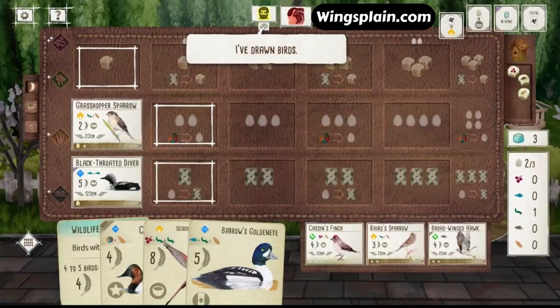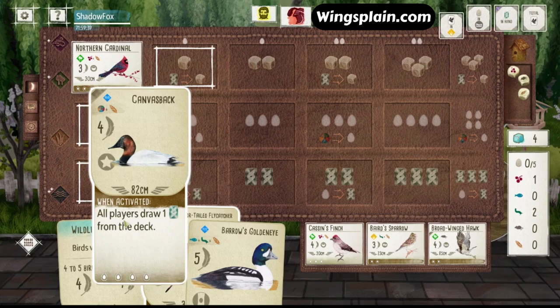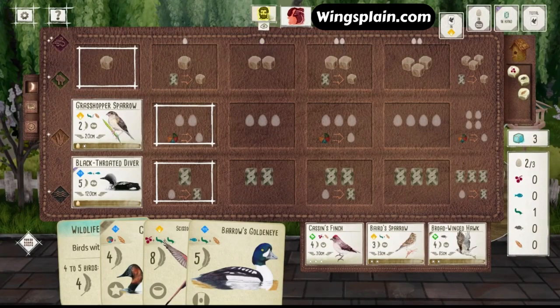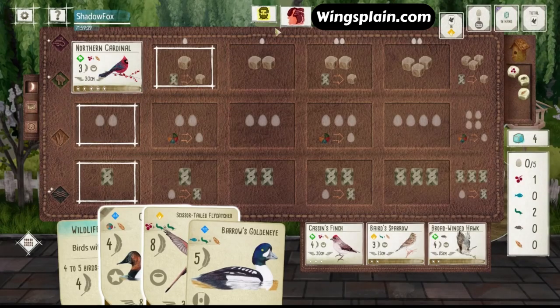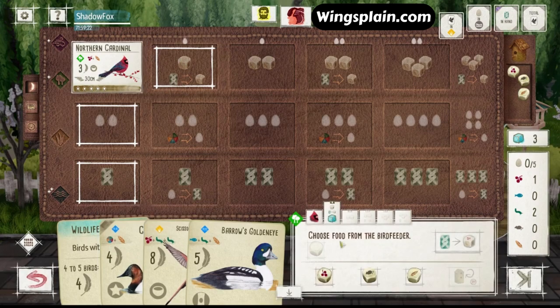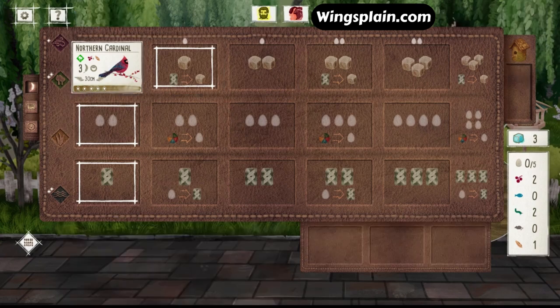He drew cards. Cassin's Finch is good, but I'm not going to draw a single card for it. I think I'm actually going to gain a Wheat and a Cherry here for the Canvasback. That'll give him the opportunity to re-roll the Birdfeeder, but he's only going to be able to get one food off it. He's got one Worm right now. I'll take the Wheat and get the Cherry off the Cardinal — I'm actually getting the food off the Cardinal.